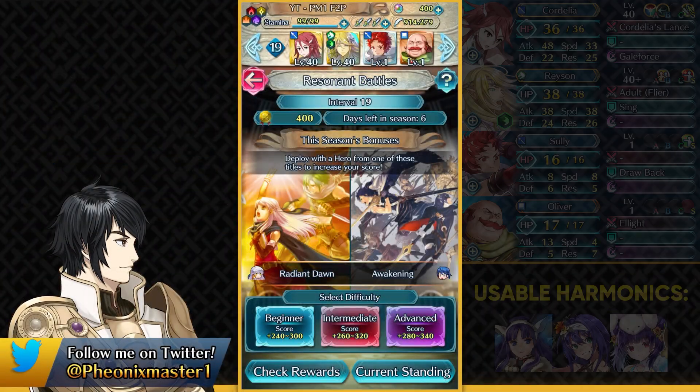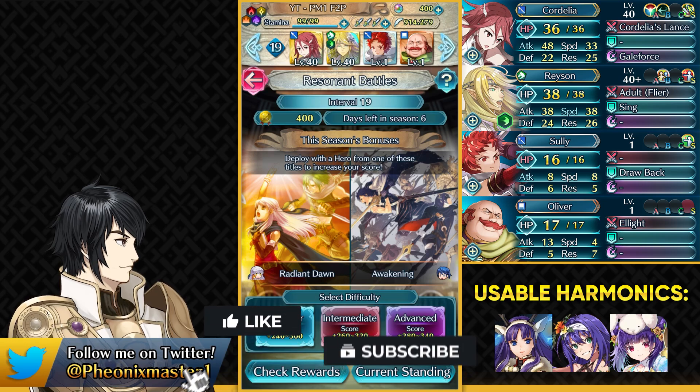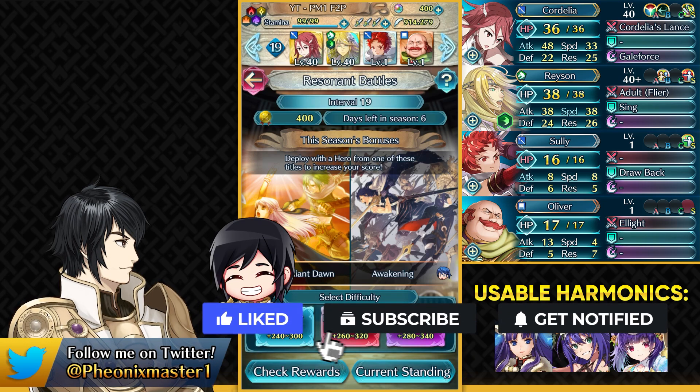What's up guys, from Phoenix Master 1 and welcome to this week's Resonant Battles free-to-play guide. Last week we got promoted to Interval 19, and this time we've got Radiant Dawn and Awakening as the bonus titles, which means you can use Winter Altina, Summer Mia, and Spring Myrrh as the harmonic units — but you only need two of them to get the optimal scoring.